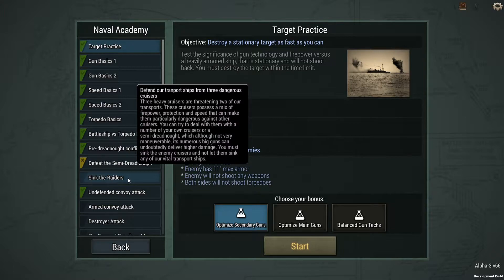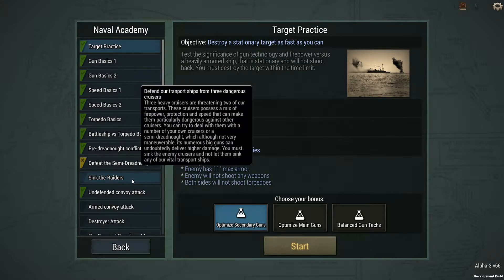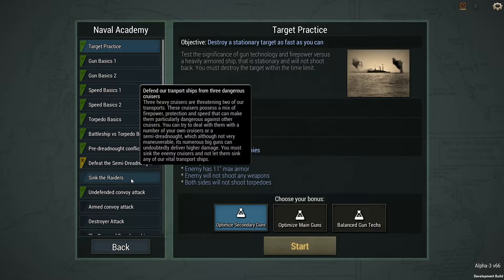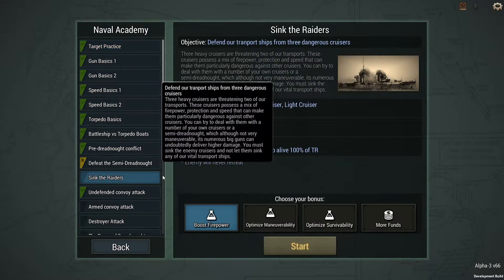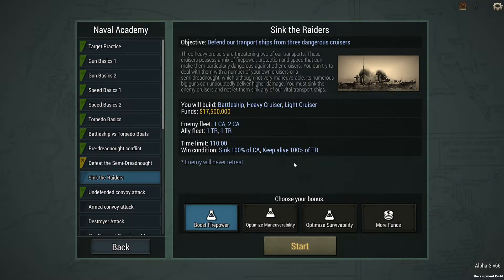This episode we're going to go with the Sink the Raiders mission. We've got some heavy cruisers threatening two of our transports. These cruisers possess a mix of firepower, protection, and speed that can make them particularly dangerous against other cruisers. You can try to deal with them with a number of your own cruisers or a semi-dreadnought — although not very maneuverable, its numerous big guns can undoubtedly deliver higher damage. We must sink the enemy cruisers and not let them sink any of our vital transport ships. We have to keep 100% of our transports alive.